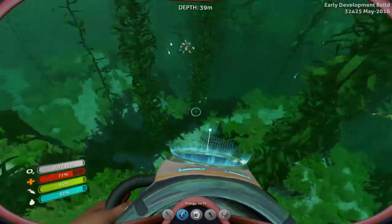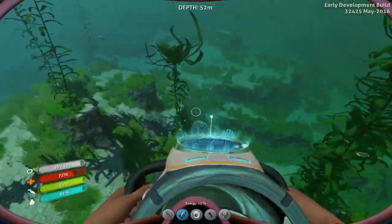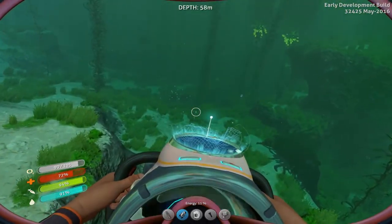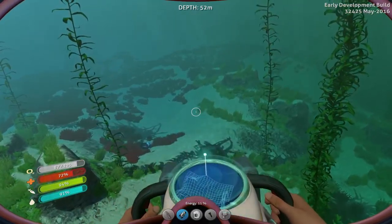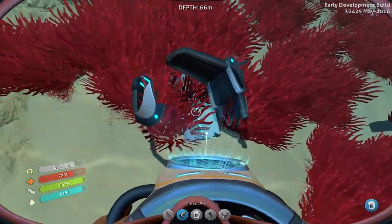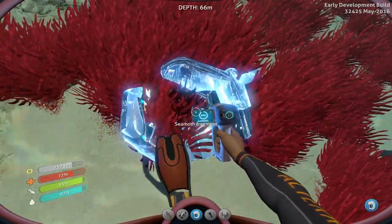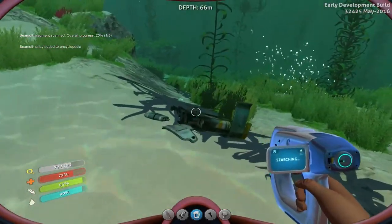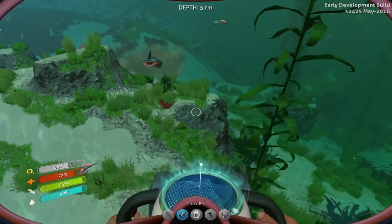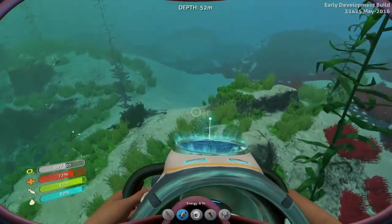What else have we got? Let's see if there's any more fragments to collect. There's gotta be something somewhere. What's that? Seamoth fragment! The Seamoth — from memory, it's like the mini-sub. It would be really, really good if we could get the other four pieces of that.